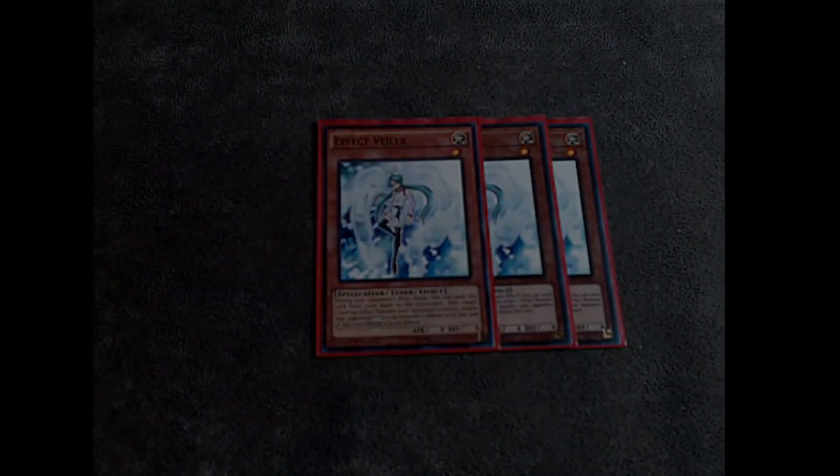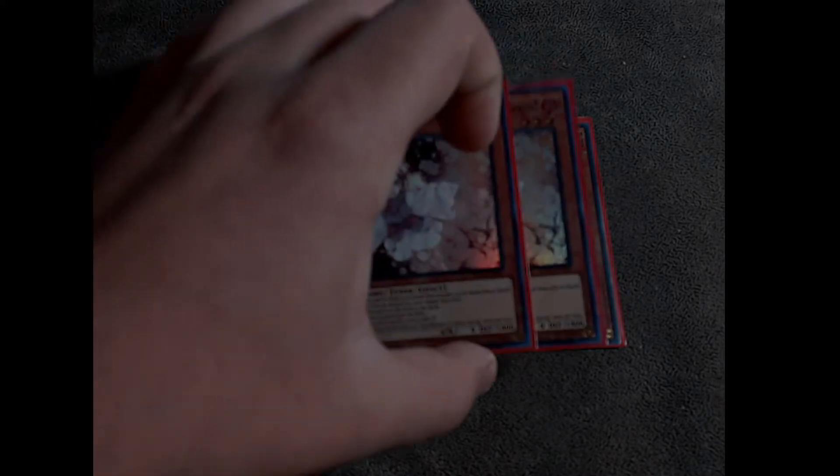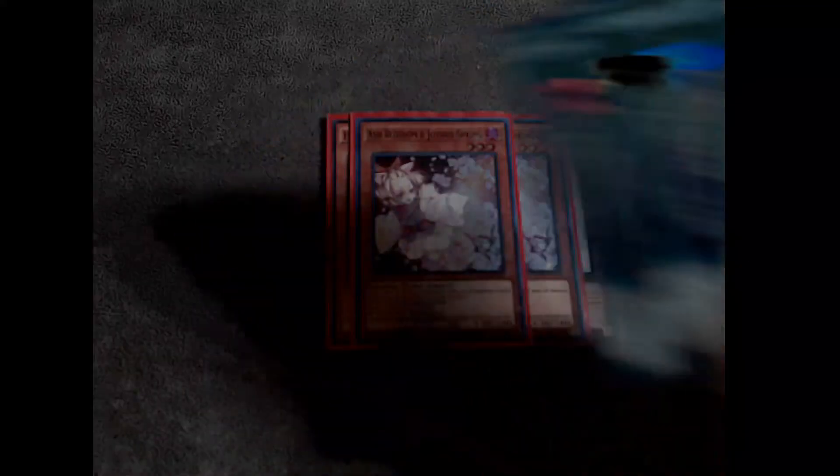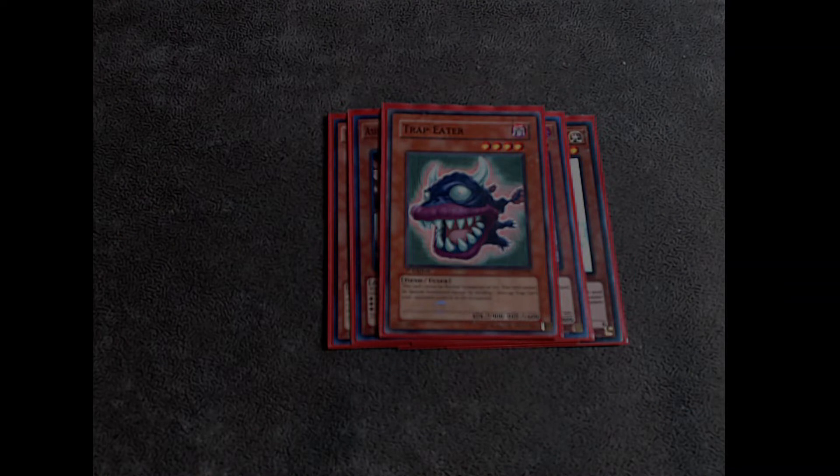For the rest of the monsters: three Effect Veiler, works really well. Now here's a card I've been wanting but never owned until Friday night, the night before the tournament — two Ash Blossom. I pulled my own Ash Blossom from Shadows of Valhalla along with Cyberdark Impact. I pulled two of those and they came in really clutch for the tournament. One Trap Here — really good if you get locked out with Anti-Spell or any floodgate. You can just summon him and get rid of the floodgate card.